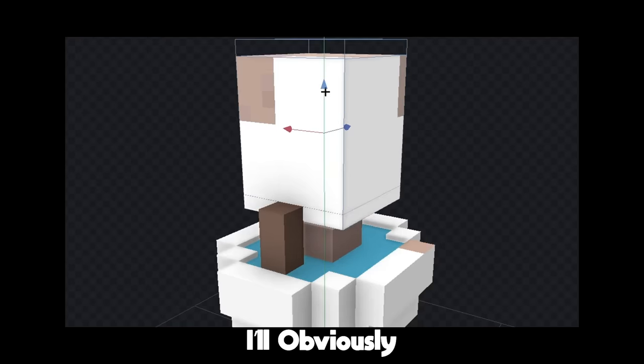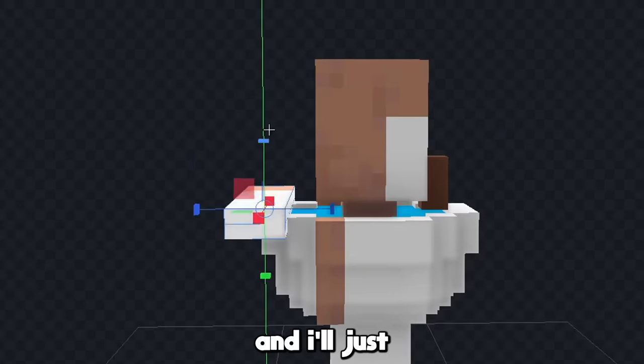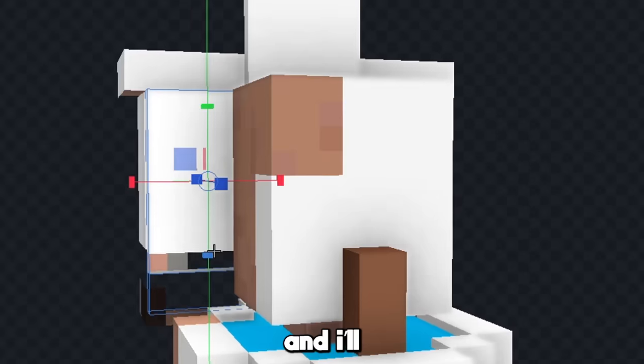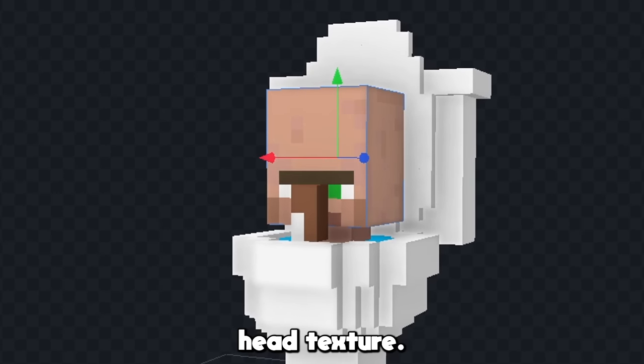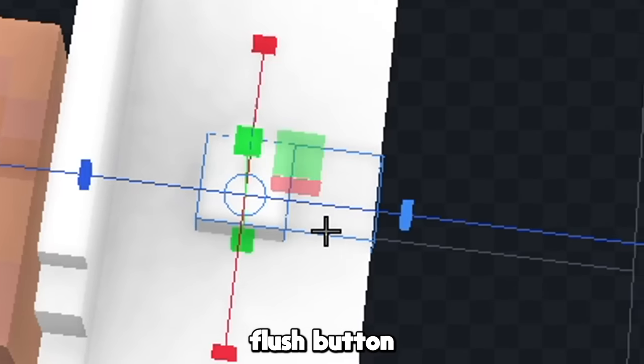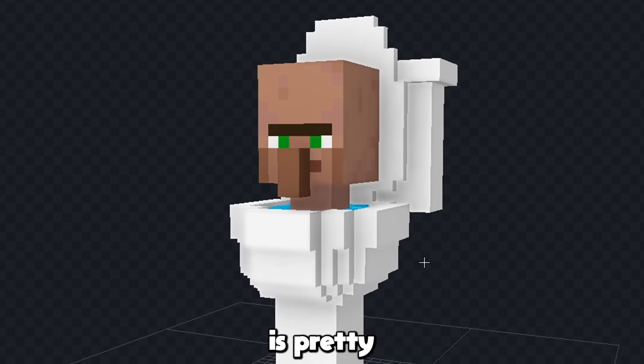Now let's use the villager head as the head. I'll obviously fix the texture later, and I'll just make the back of the toilet like this, and I'll also make the toilet seat in front of it as well. Now let's color all this in, and we'll fix the villager head texture. Now let's put a little flush button on the back like this, and now our toilet is pretty much done.